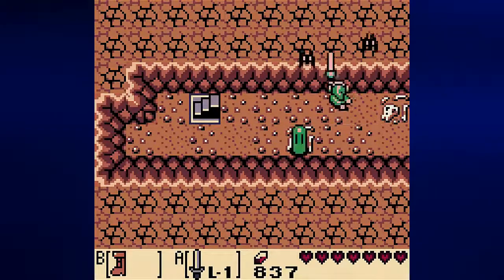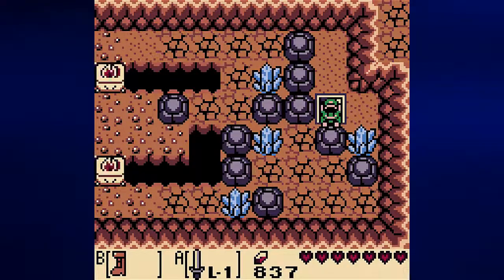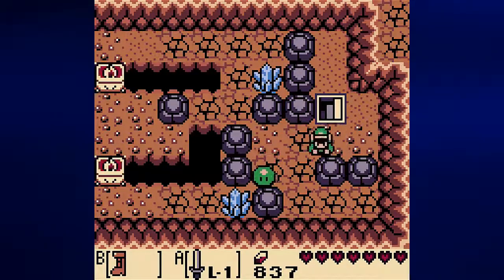There is a piece of power — while it looks tempting, I'm not going to go for it. Let's go back up the stairs and get rid of this crystal.